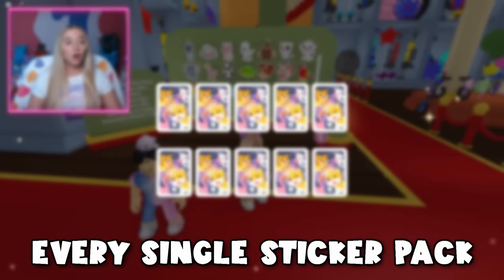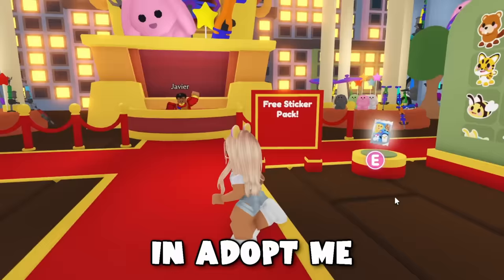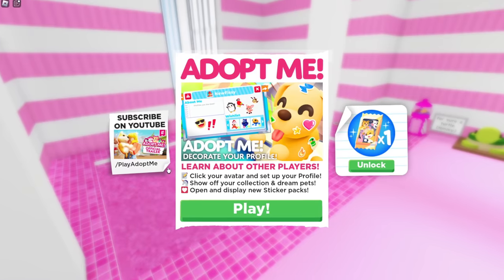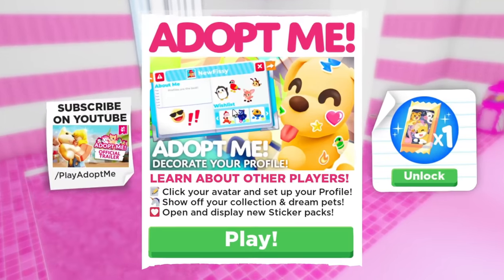Today we are going to be opening every single sticker pack so we can acquire every single new sticker in Adopt Me. New load-in screen — this already looks so cool. And here it is: not only do we have some brand new sticker packs, but we have the brand new profiles.